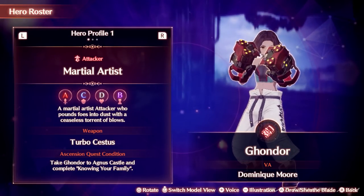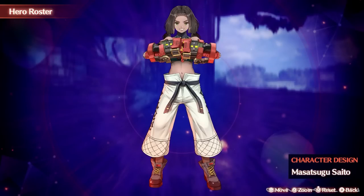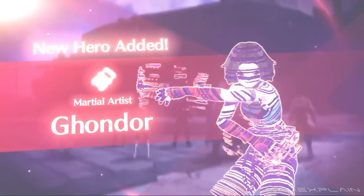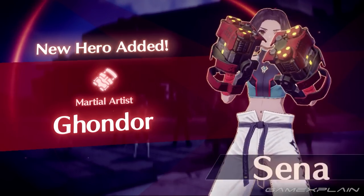The next hero is obtained through story progression: Wrathfist Gondor, a martial artist attacker. Like a few others before her, she'll only temporarily join your party at first, so make good use of her addition to your team while you can.